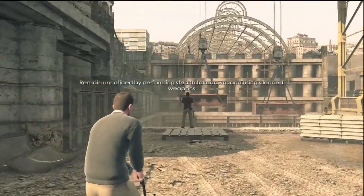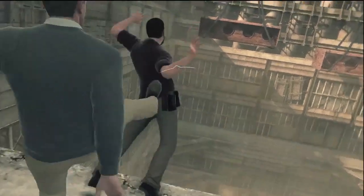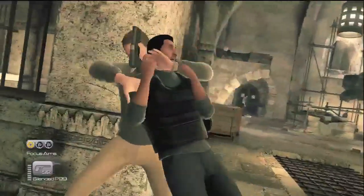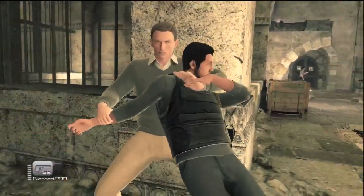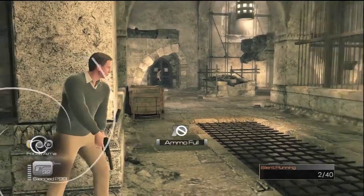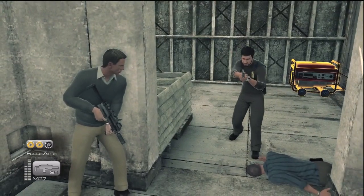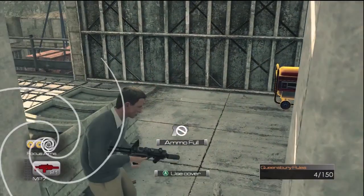Since you're a spy, sometimes blasting your way through a situation isn't the most sensible approach. So sometimes you're going to have to whip out your English kung fu. Even though it looks like a lot's going on, this is handled with one simple button push. One of the unique elements in this game is called focus aim. Every time you take out an enemy in close combat, you earn a focus aim token.